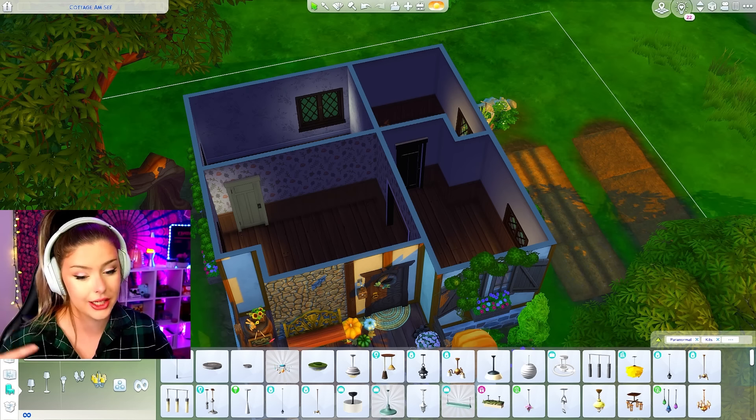Let's do Island Living for the bedroom, so that one's eliminated. Cats and Dogs for the kitchen and bathroom. Let's leave the lighting for the bathroom. I'm going to go in with the essentials next — grab a toilet. For the toilet we're going to use Fitness Stuff, that gets that out of the way. We need a shower or a bath — going for the older look, so part of me thinks we should use Vampires. And for the sink I think I'm going to use Laundry Day. Okay, Laundry Day — there's my sink. Done.